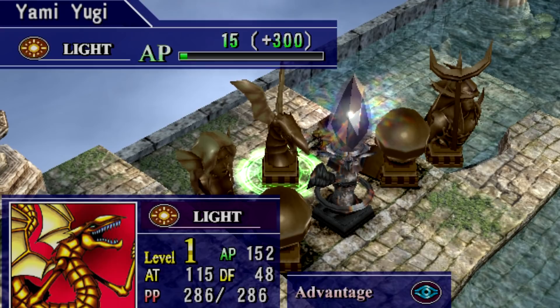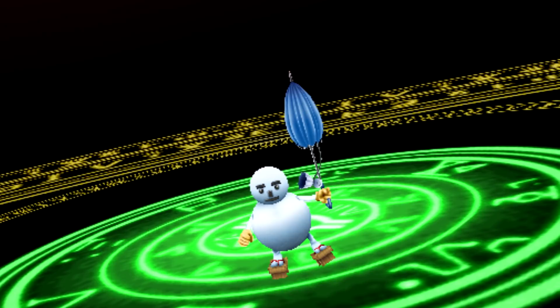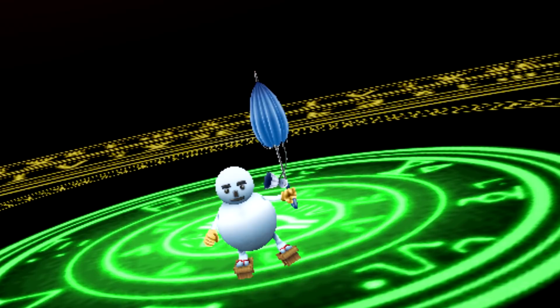Yu-Gi-Oh! Capsule Monster Coliseum. This game had a ton of unused and cut monsters — specifically 77 unused monsters found in the game code that cannot be obtained normally. However, they can be hacked into a player's inventory and do become playable within the game, although some have incomplete stats, missing models, and sometimes just placeholder art. Even so, they all have completed battle animations, which is pretty interesting.